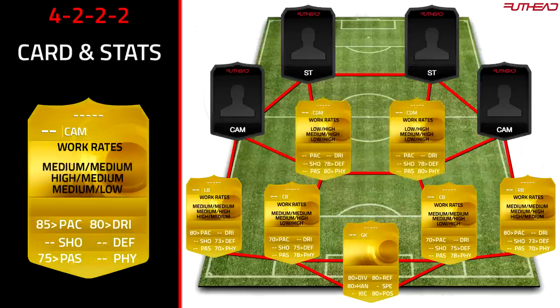Moving into the CAM position for the 4-2-2-2: I'd recommend someone with 85-plus pace, 80-plus dribbling, and 75-plus passing. The passing is important because you want to be able to do 1-2s with your CDM or strikers. You might find one CAM wanting to play a through ball to the other striker, so good passing is key. If you can get one with 80 shooting, do so, but it's not essential since your strikers are the main part of this team.